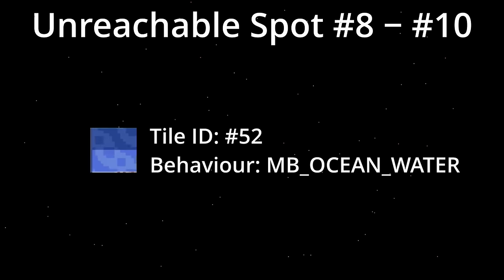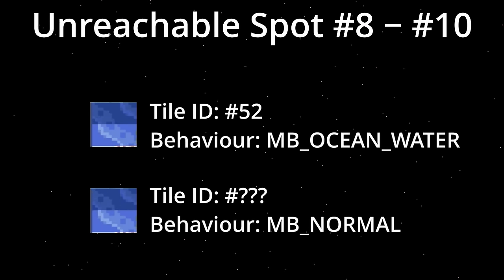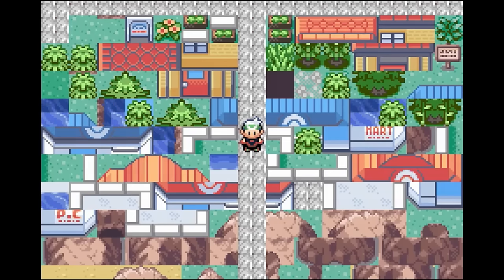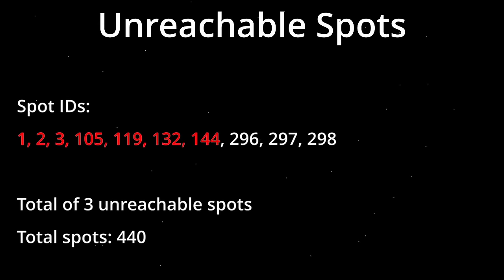Luckily we can, but we have to make a copy of the original tile and give it a different behavior. Luckily there are many unused spots available, so I decided to use the first unused spot and make a copy of the special water tile under the waterfall. Lastly we simply change the behavior to normal and like that Feebas won't appear anymore, making all spots now reachable.